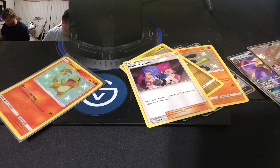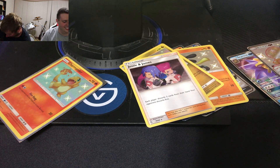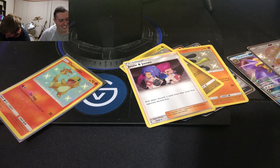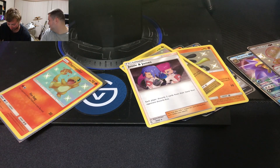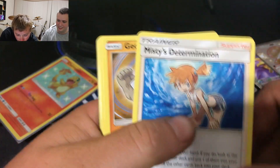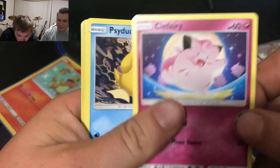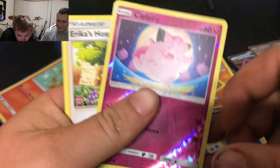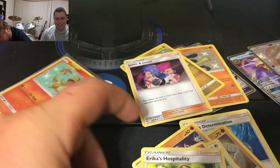Oh yeah, I don't wanna suck. There's your code card. Pokemon Center Lady, Sabrina's Suggestion, Twerking Misty, Geodude, Eevee, Psyduck, Clefairy, and Erica's Hospitality. Garbage.